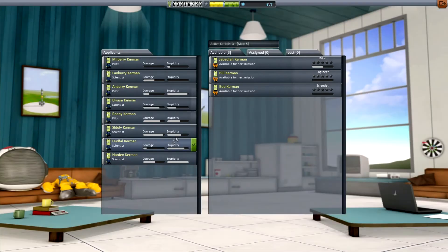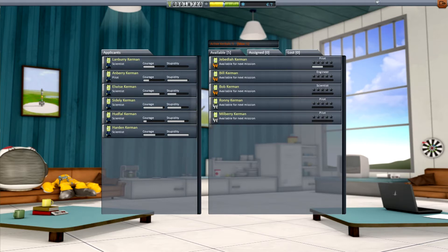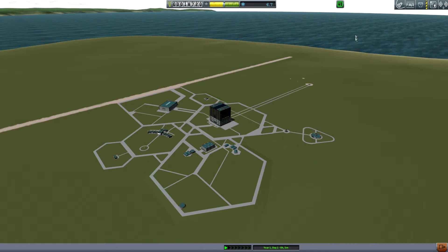I do want to hire some more crew. Who has cool names? We might need another pilot — Ronnie Kerman, oh yeah. And who else — maybe another scientist could be useful. Harden — pretty cool name. Sidley, Hoodfile, Lwise — ooh, he's wise. Milbury — cool name. I hire Kerbals just on their names. Like, if I get Sean Kerman, yep — if I get a Kirk Kerman, like Captain Kirk, yeah, I'm hiring them.